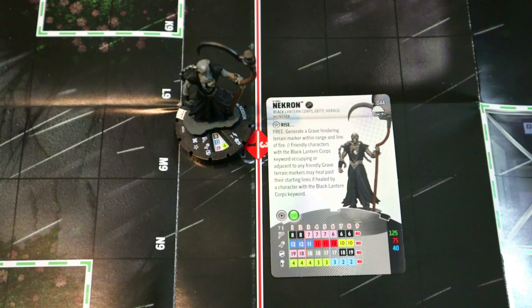Turn one you can have him at top dial for 40 points: Stealth, 12 attack, Penetrating Blast, 19 Invincible, four damage, Exploit, and Giant Size. You could play a couple of this guy and a couple of Scott Porters and just heal everyone up — he's Giant Size so he sees through hindering, has seven range, and generates free grave markers constantly. Power Cosmic means he can't be Outwitted. He's an auto-include on any Black Lantern strategy. I could even see playing two or three of him.